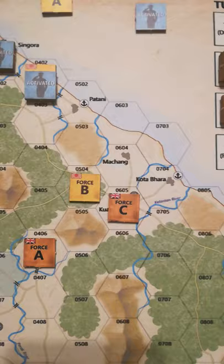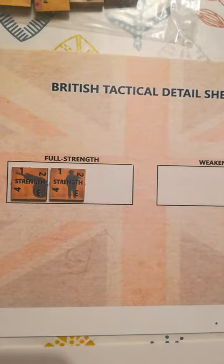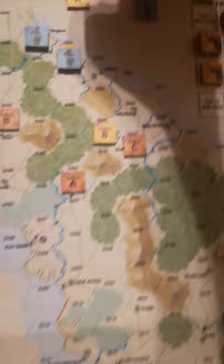The British are in trouble. Their total is four for two full strength units. They don't have combined arms because they couldn't include their anti-tank, but they do get a small bonus for it. At least they've got artillery on side and two air support points, giving them a total of seven. They are defending a town, and towns give you a further plus two if you're the defender, so that's nine. Their air points bring them to 11, and finally their dice roll comes to four — total 15. Not enough. The Japanese have scored 20, the British 15.